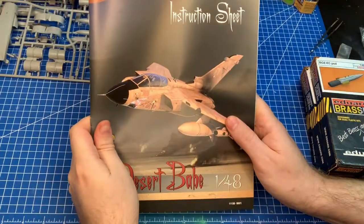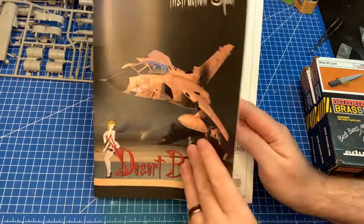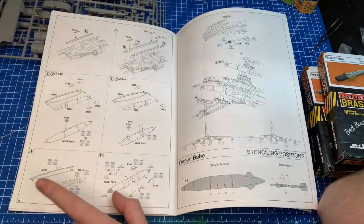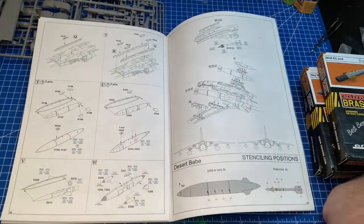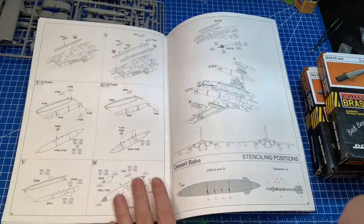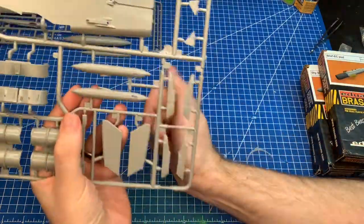It does add up — if you've got three or four of these packs, that's the price of another kit. So let's look inside and see what you get for your money. We're talking about the Desert Babe version, the limited edition GR1 Gulf War variant. Looking at the instructions, you can see you get the two pods we just talked about, four Sidewinders, and that is it. So you don't get any Paveways and you don't get any JP-233s.